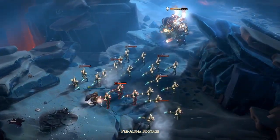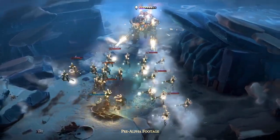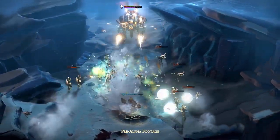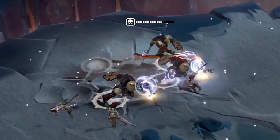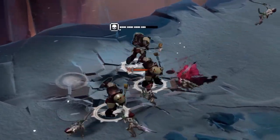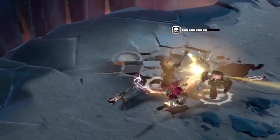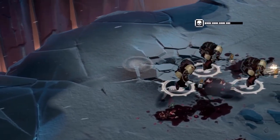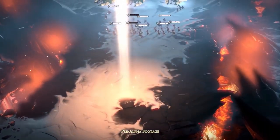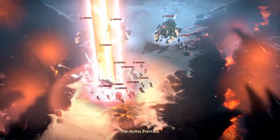Players can have three hero units as part of their army. Solaria and her giant walking torso of weaponized death has to be the most striking. Commander Gabriel Angelos makes his return with his fairly impressive hammer, and a squad of marines clad in Terminator armor make up the third shown elite hero unit. Each hero unit has a special ability that can turn the tide of battle through either direct combat or just influencing the army around them. Commander Angelos can call in a massive orbital bombardment that does more damage and gets bigger with each kill.